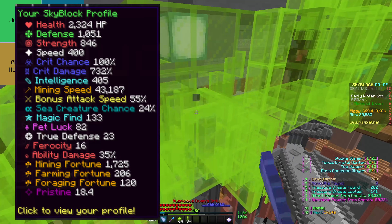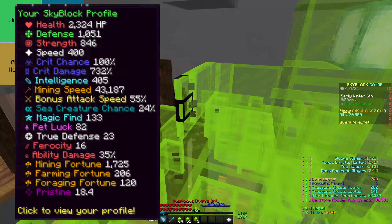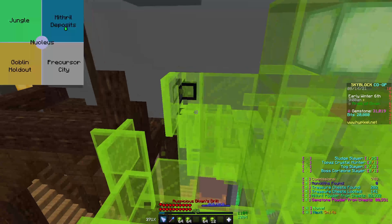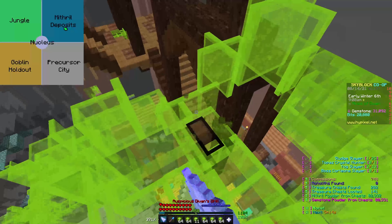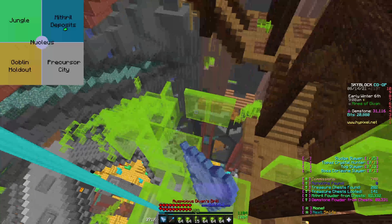Now I'm not a miner, so these are the stats of an actual miner with a decent Heart of the Mountain tree. This is how you get 38 million per hour. This isn't the best way to get money, but it's the easiest. Basically, you just go to the Mines of Devon and mine the gemstones around you.